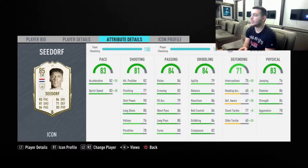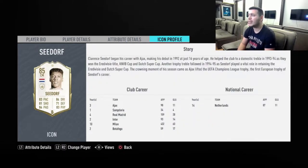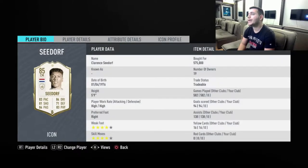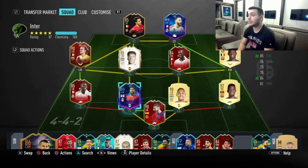His stats are just amazing. You have to use him with a Shadow chemistry style in my opinion, and you're going to get the best out of his card. He's got composure, speed, strength, agility, and balance — he can do it all. He's a great box-to-box central midfielder.